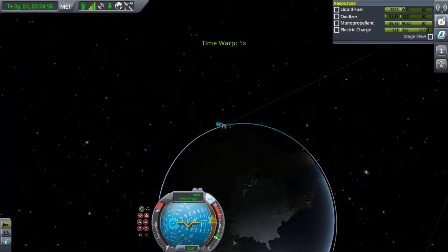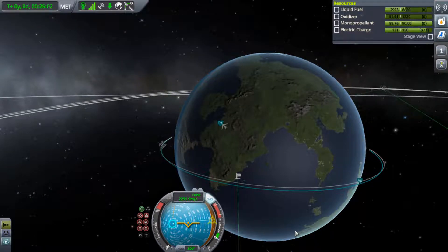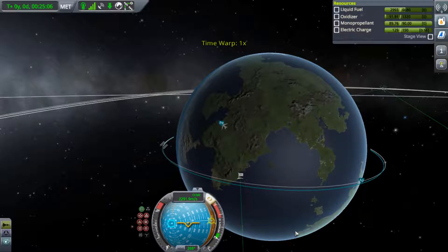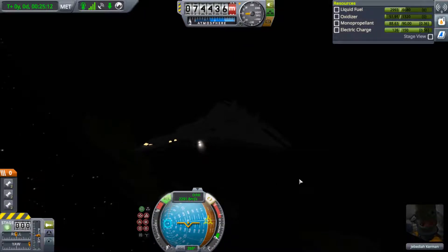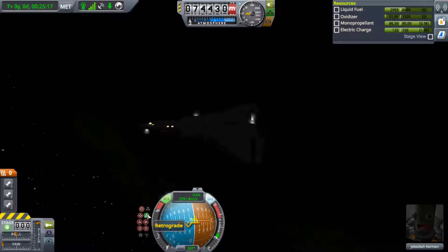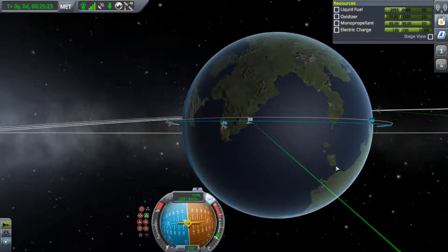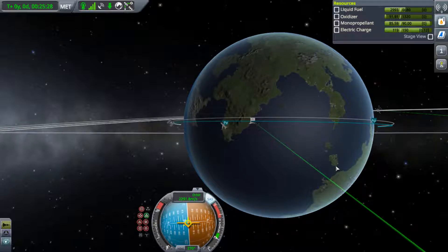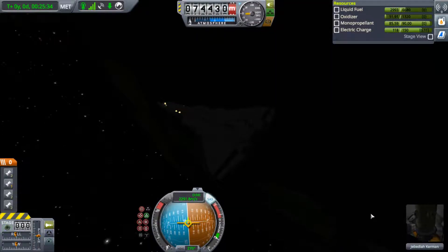Now we're just time-accelerating to a nice point where we can decelerate, like any regular orbit or from a regular space mission where you've parked yourself in orbit. You have to point yourself retrograde, which we are doing right now. We are using our RCS thrusters, which are really useful for maneuvering in space. We have plenty of RCS and liquid fuel, and now we are going to decelerate our orbit so that our orbital velocity drops and our periapsis goes down.